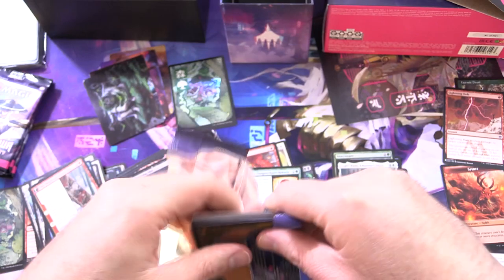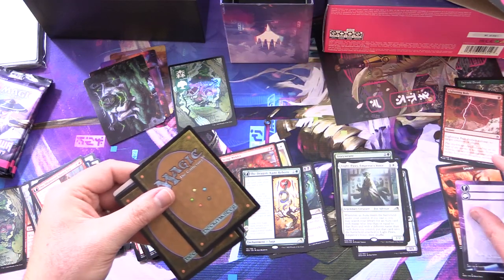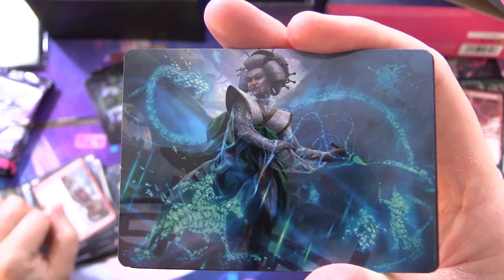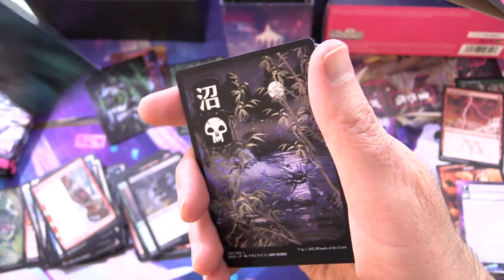Four more packs to go. This looks like it could be another list pull — let's check it out. No, we were trolled. That happens, they like to do that from time to time. This one looks awesome but I don't know what it is — it is Bearer of Memory.